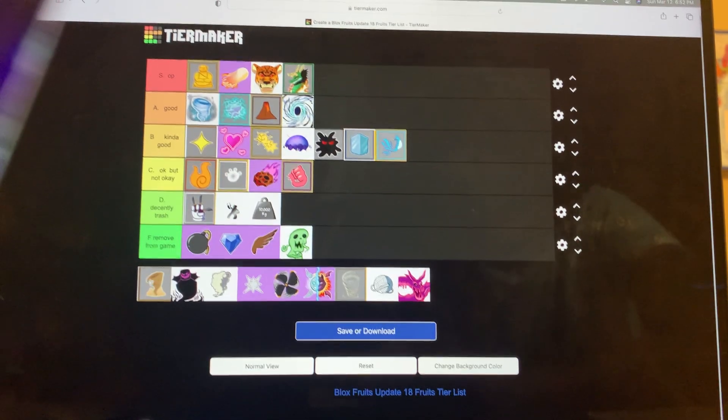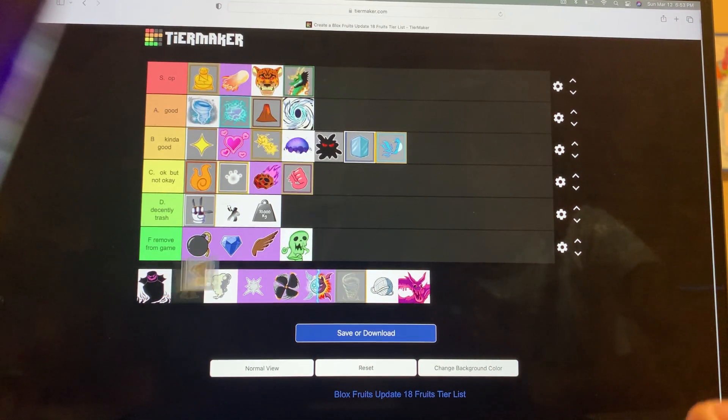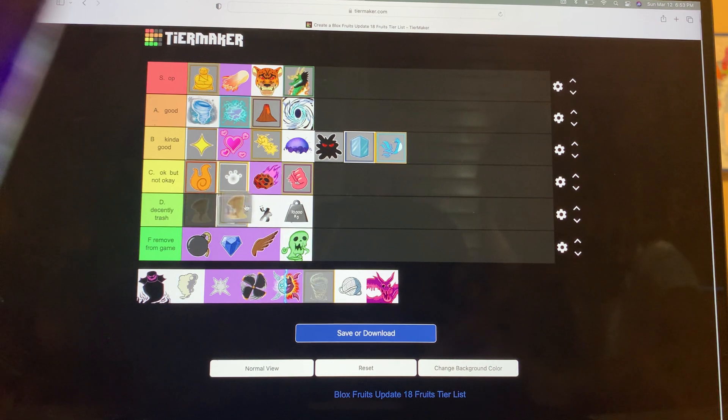Sand — it's a Logia, really good. It's kind of trash for grinding though. I've heard that if you get in water and get back on land it will slow you down — I've never tried that. Grinding D. For PvP there's one move that brings you up in a circle and a lot of people use that for combos — pretty good. PvP C. The design is trash. I'll put it above Barrier.